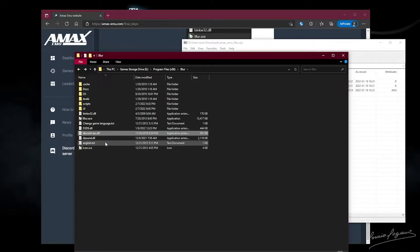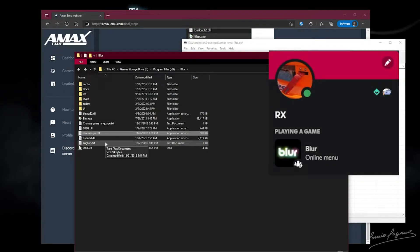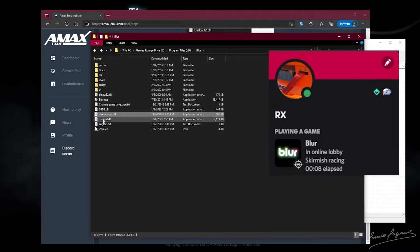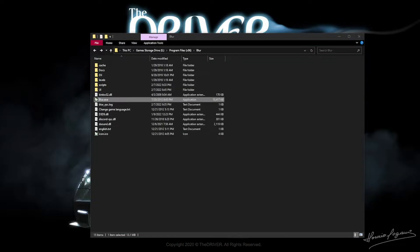One of the DLL files that came with AMAX is DiscordRPC.DLL. AMAX supports Discord Rich Presence, which means that if you have Discord set up to show whatever game you're playing, AMAX will show what race you are on or where you are in the menus, so other people can see what's going on. Now that you've got your files copied into the directory, all you have to do is start the game.